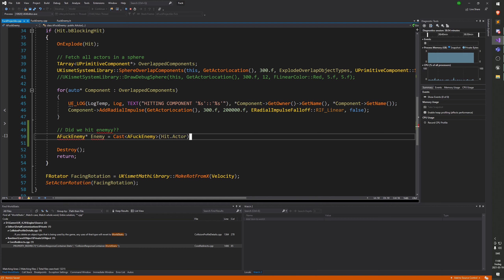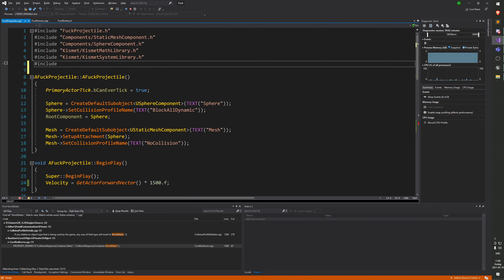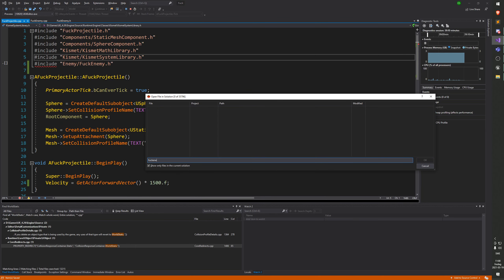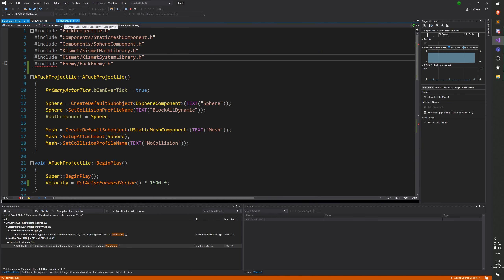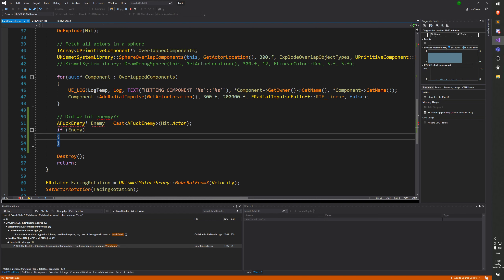So now we can check what we actually hit. If we hit the ground we don't want to do anything - just the normal explodey thing. If we hit the guy then we want to do something. So in the projectile, if we have a blocking hit, I'll check here: did we hit enemy? I will cast the hit actor to AFuckEnemy. Enemy is equal to cast AFuckEnemy. Then I'll check if the enemy is valid.